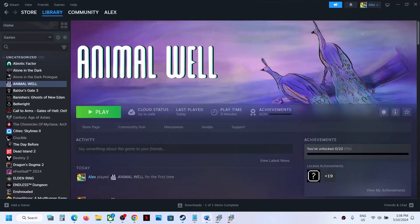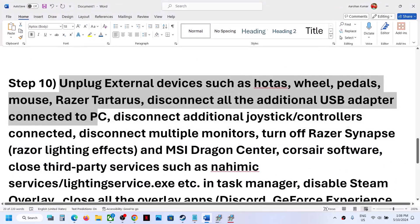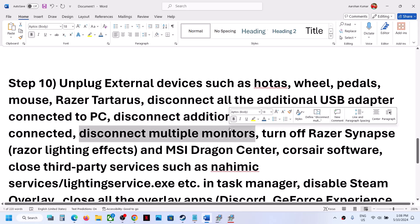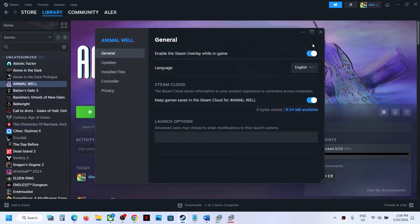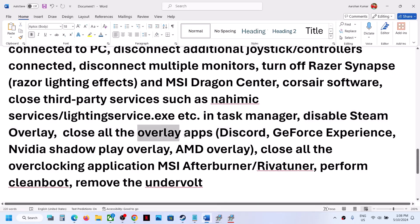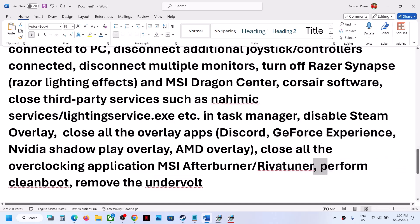If still not working, unplug external devices from the computer — especially additional controllers. Try launching the game on a single monitor. Close any third-party services or applications running in the background. Disable the Steam overlay: right-click on the game, select Properties, and turn off 'Enable the Steam overlay while in-game'. Also close other overlay applications like Discord and GeForce Experience, and close any overclocking applications like MSI Afterburner or EVGA Precision Tuner.